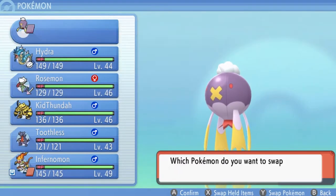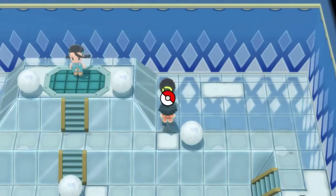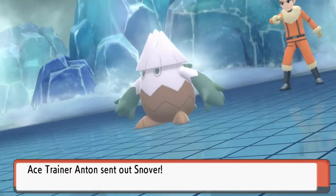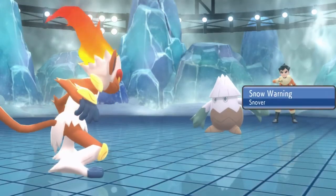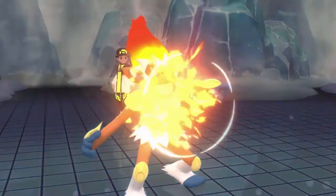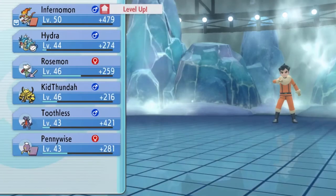Toothless has grown to level 43. Savannah has been defeated. Let's switch out Pennywise and go straight for Infernimon. A few episodes ago I kind of reviewed the game — yeah, it's not really what I expected, to be quite honest. I was actually expecting a little bit more, especially with Pokemon Arceus coming out — that was a big letdown.